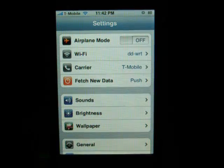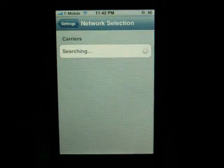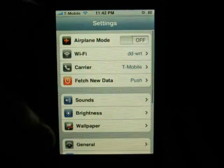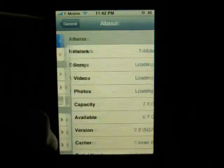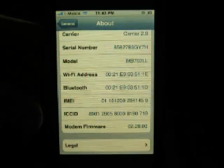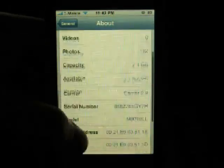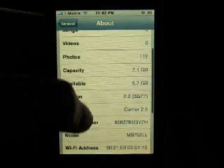In settings you can see that it says carrier T-Mobile. That tab actually doesn't appear to do anything — it just goes to searching. Then we're going to go to General > About. Everything is working just fine, and it says carrier 2.9.